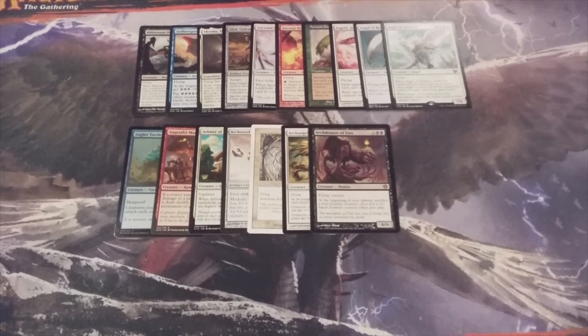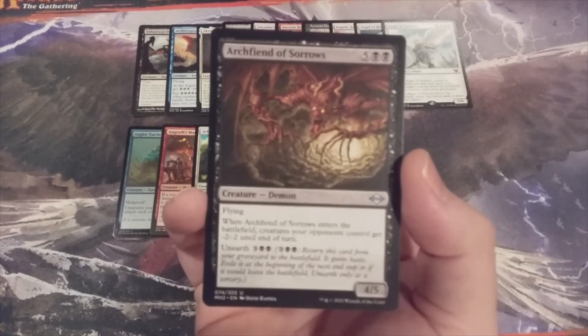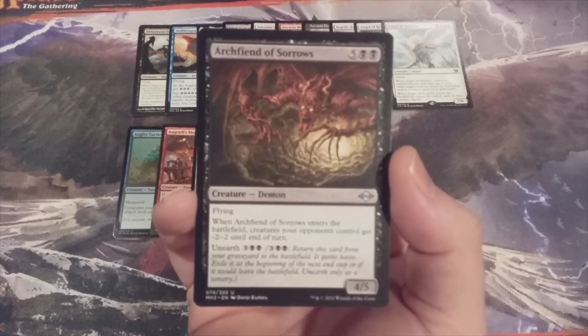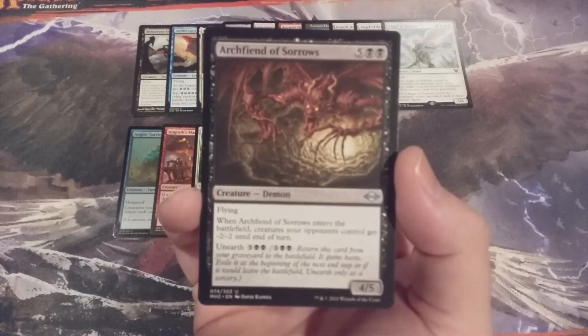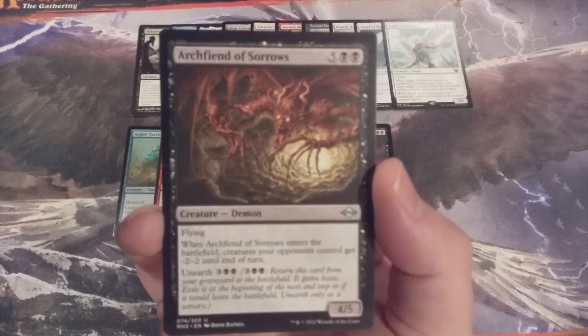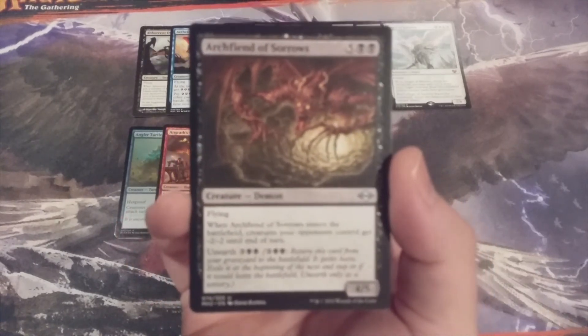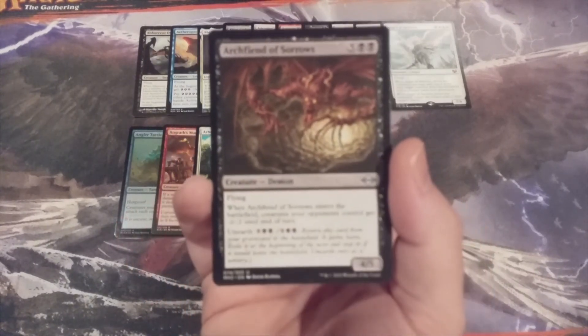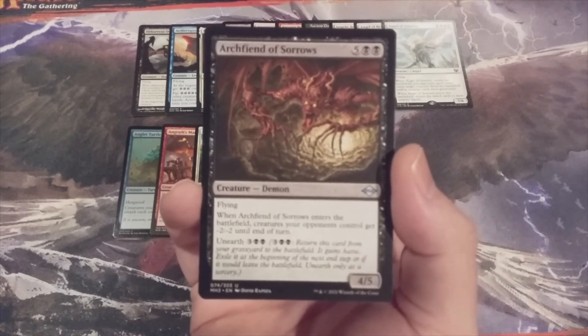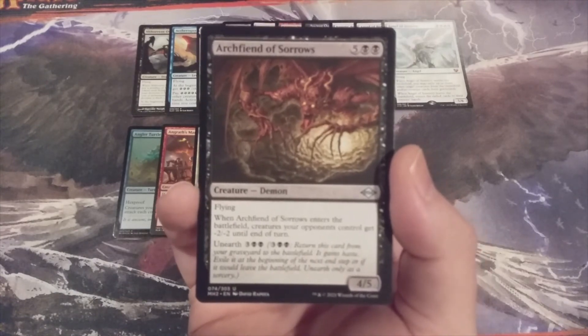Three creatures remain. We have Archfiend of Sorrows, a 4/5 flyer. When it ETBs, creatures your opponents control get -2/-2 until end of turn. That's going to be a pretty powerful board wipe, particularly if any opponents have amassed a sizable army of utility creatures. We won't pay much attention to the unearth mechanic because when a token creature like this and every other creature in the Momir Vig cube leaves the battlefield, it ceases to exist.